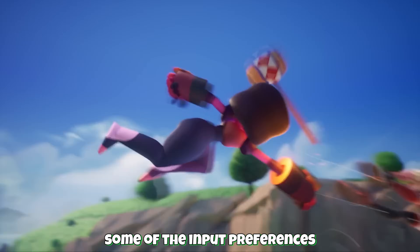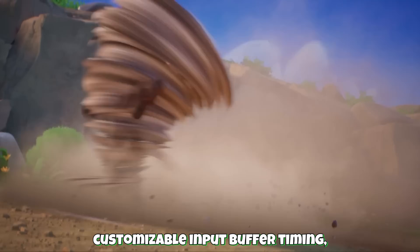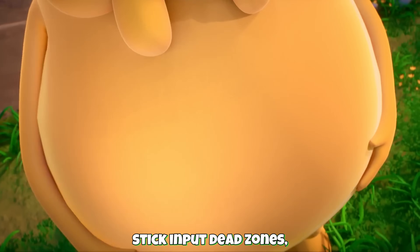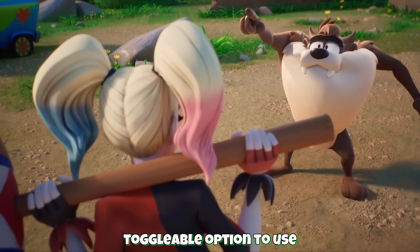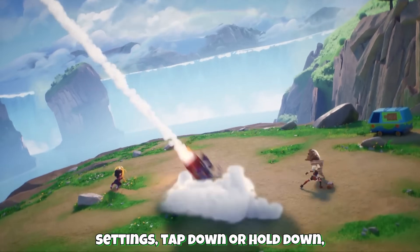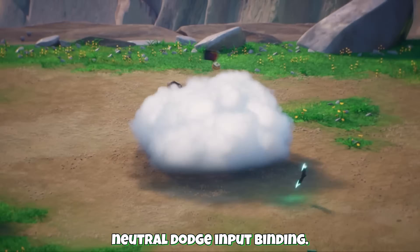They are reintroducing some of the input preferences that were popular during the open beta. This includes customizable input buffer timing, customizable control stick input dead zones, swap side neutral attack inputs for ground or air, toggleable option to use attack inputs to pick up items, fastball method input settings, tap down or hold down, and customizable neutral dodge input binding.